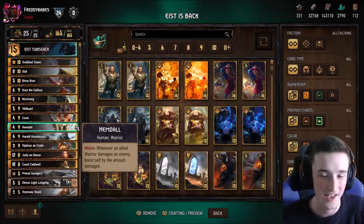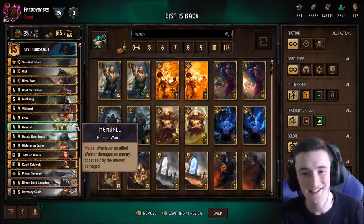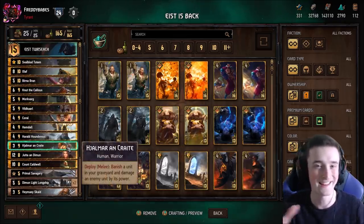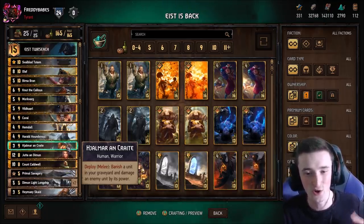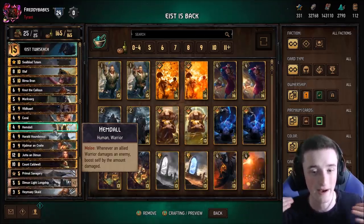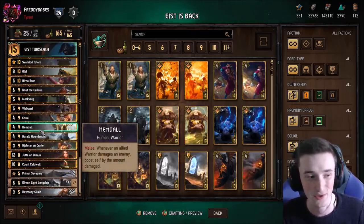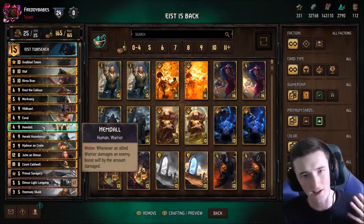One of those is Hemdall. This is one of the finishers you can use with this deck. The idea is to get a really powerful Iced off. One way you can do that is from reviving Hemdall or reviving Hjalmar while playing the other one on the same turn, getting this huge combo. Hemdall boosts himself every time you deal damage with a Warrior by the same amount that you damage. So say you play Hjalmar and do 12 damage by throwing a Yutter — you're going to get a Hemdall boosted by 12, getting you 16 points. There's very powerful potential there.